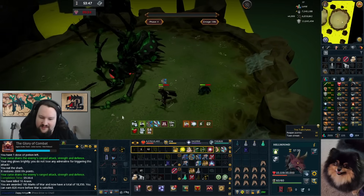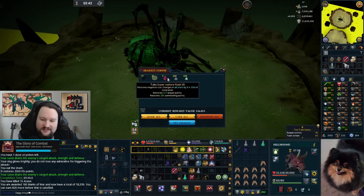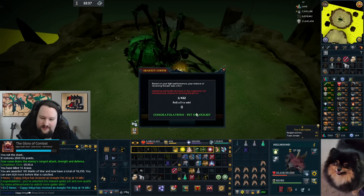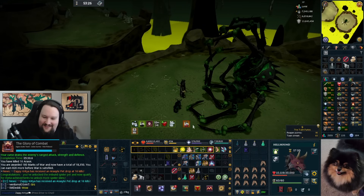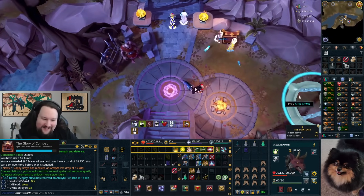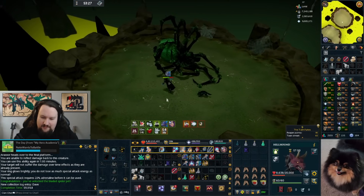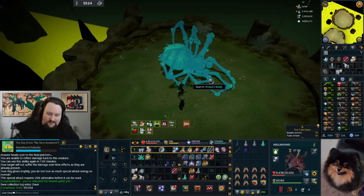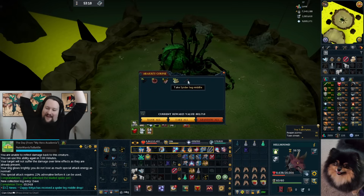On the very first Rax kill I forgot my luck of the dwarves — but we actually got the pet! That's our melee form pet unlocked. And we got the middle leg piece too!